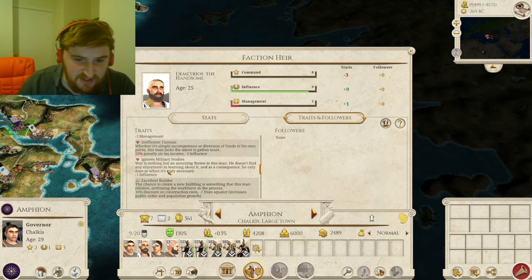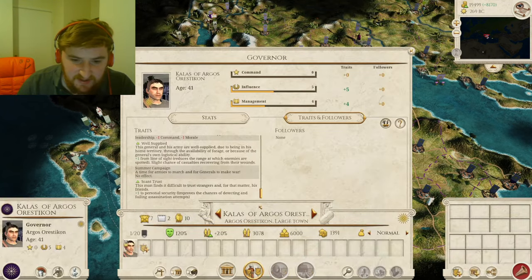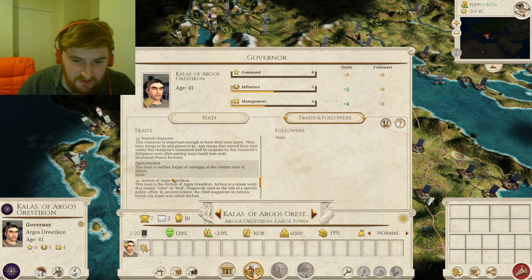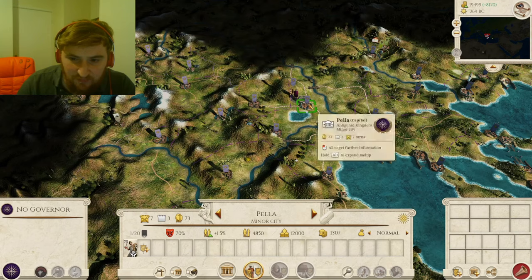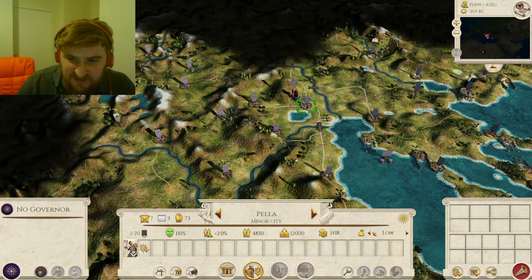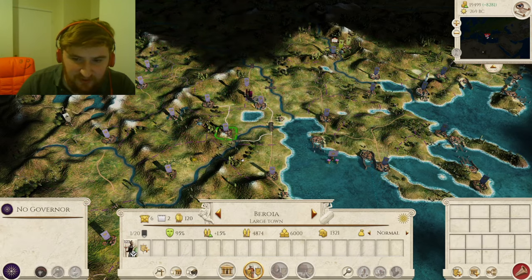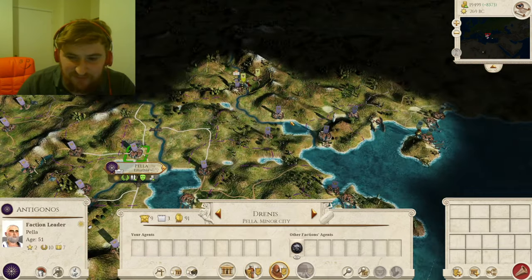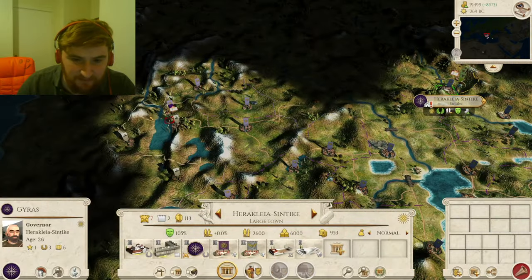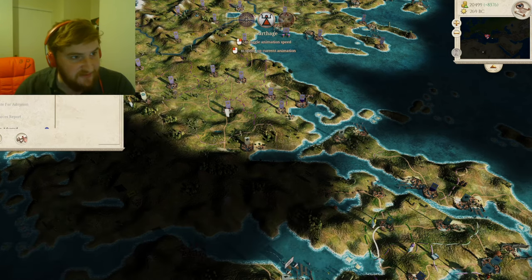So he's intelligent but still ignores military studies — he's not interested in military at all. Whereas the guy with the scholar traits will pick up traits a lot more easily. We've lost the guy we were training in Pella — a bit annoying. Let's get Antigonus back in there and see if we can give him even more traits, because he's already an absolute beast of a man. Let's click end turn and talk about something relatively different.